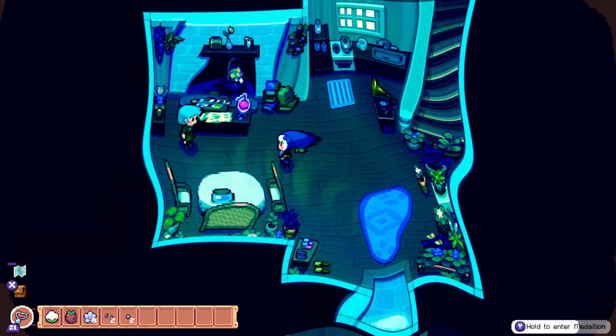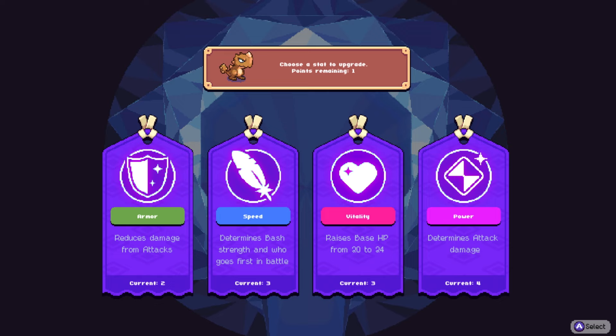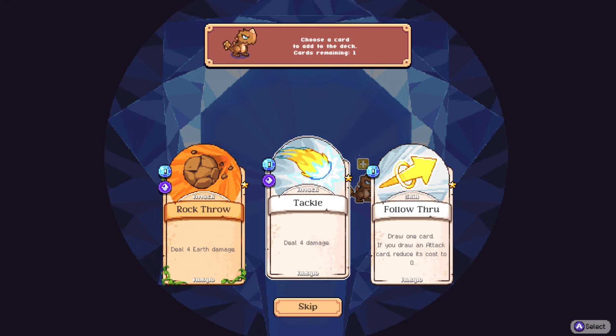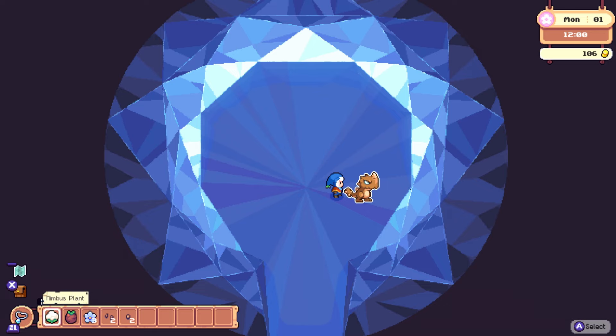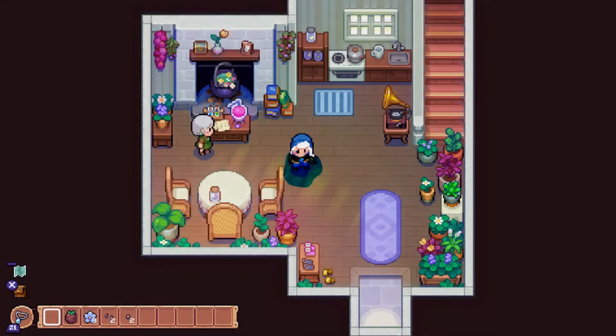Let's enter our medallion - whoa, that's cool! Hey buddy - let's level you up. Choose a stat to upgrade. We can upgrade our armor, speed, vitality, or power. Armor reduces damage from attacks. Speed determines bash strength and who goes first in battle. Vitality raises base HP from 20 to 24. Power determines attack damage. I think we'll do speed. We can also choose a new card: rock throw, tackle, or follow through. Follow through lets you draw one card, and if you draw an attack card, reduce its cost to zero - I like this one, so we'll do follow through. Now I need to feed you this nimbus plant. Boost the power of a spirit - increased power stats.